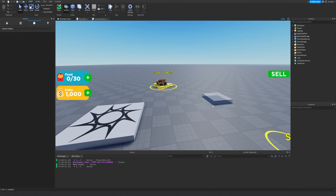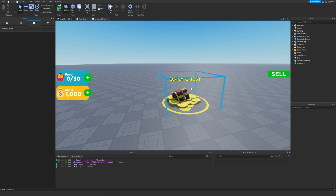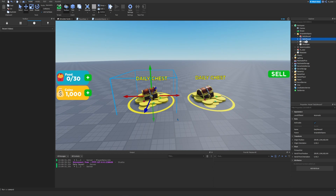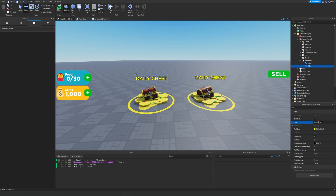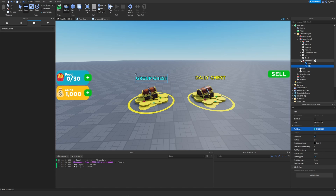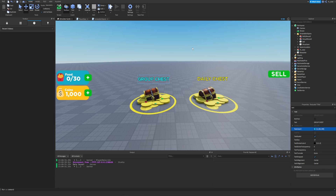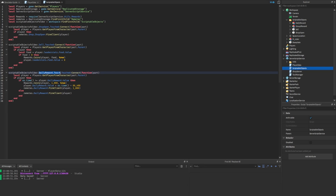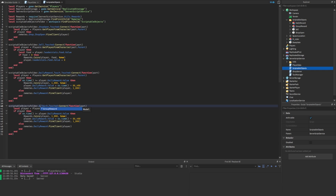Back in Studio, the first thing we'll do is duplicate the daily chest. I'd highly recommend watching the previous episode which covered this entire process in detail — today we're brushing over it and expanding for the group system. We drag the duplicated chest over, rename it from 'daily reward' to 'group reward,' then go inside the billboard GUI and change the title from 'daily chest' to 'group chest.' We probably want the color to be a nice light blue to match eating simulator. We're not focusing on modeling here — this series is mostly about scripting.